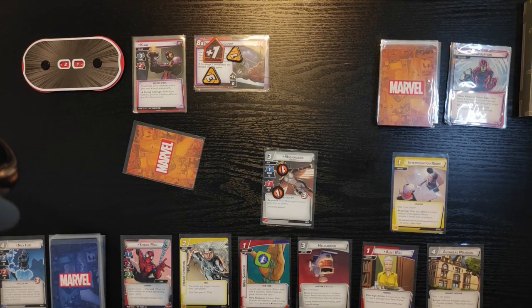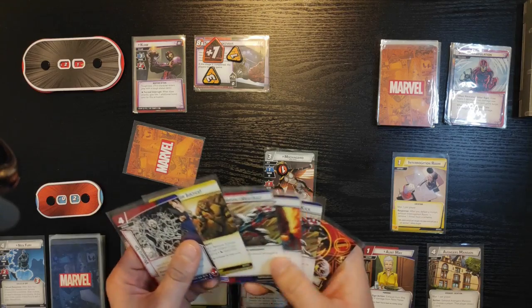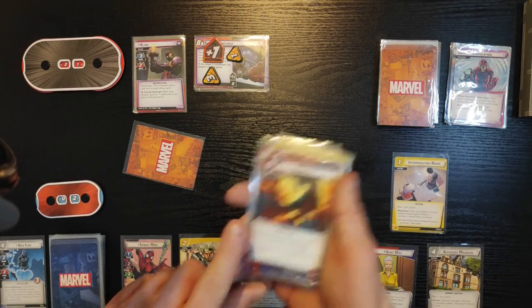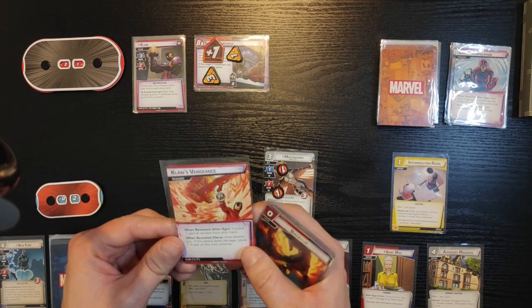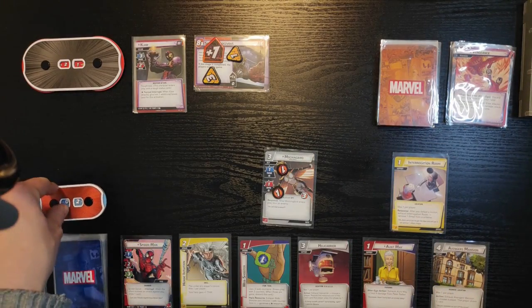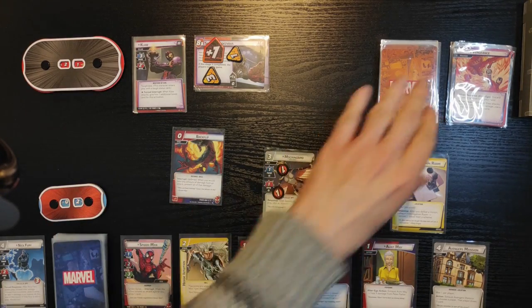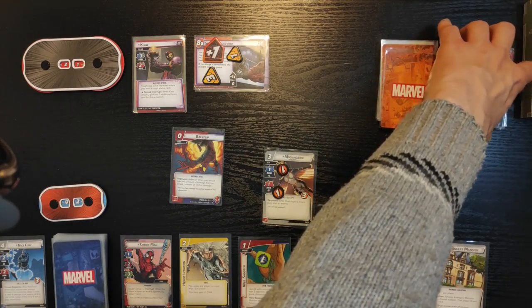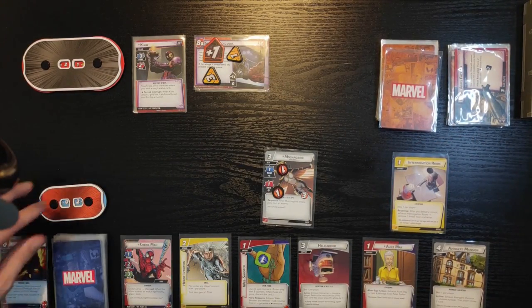Second encounter card is Claw's Vengeance — when revealed in hero form, Claw attacks you; if he deals damage, place one threat on the main scheme. He's gonna attack me again, so I draw a card. I'm not gonna block because I'm just gonna use Backflip. He gets nothing and plus two — so he attacks me for four, but I use Backflip so I take no damage. Back to me, I've got two health.